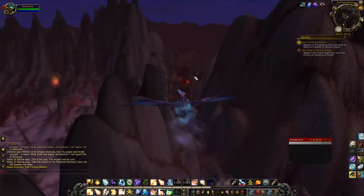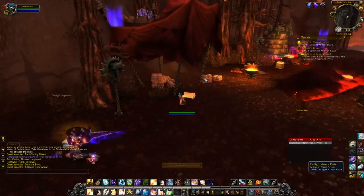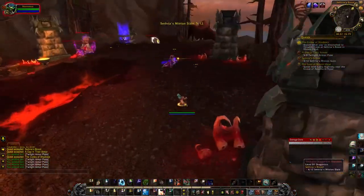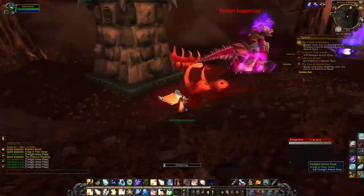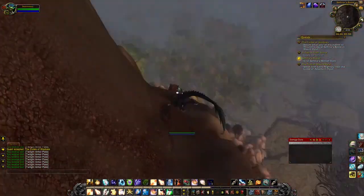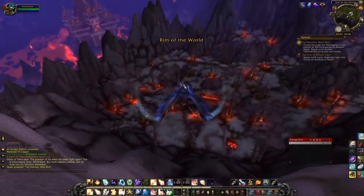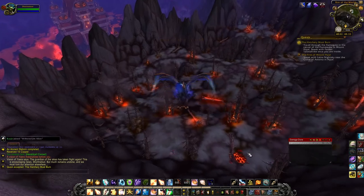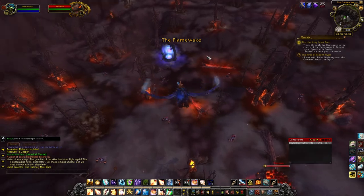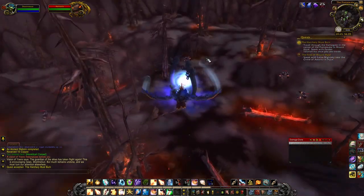After that, they send you over to attract a bunch of dragonkin. These dragonkin are purple and working in a pretty suspicious area, so we kill a bunch of them, steal their armor, break a lot of their eggs, and eventually once you break all their eggs you get sent to the Rim of the World, then the Flame Wake, and you go through a magical portal — and this is where the fun begins.